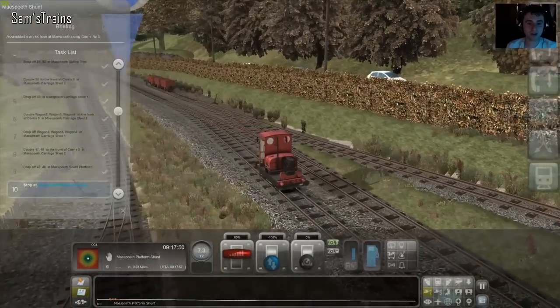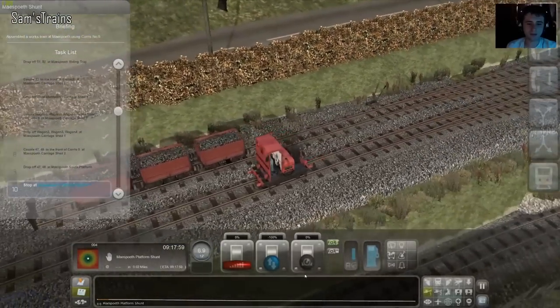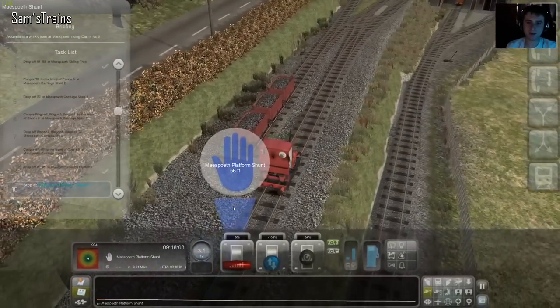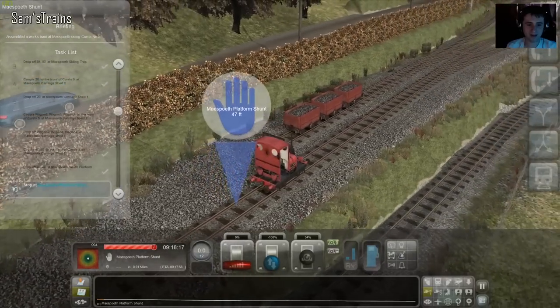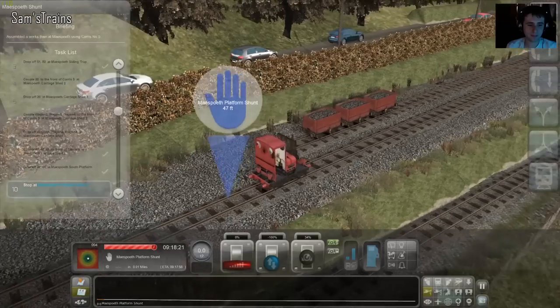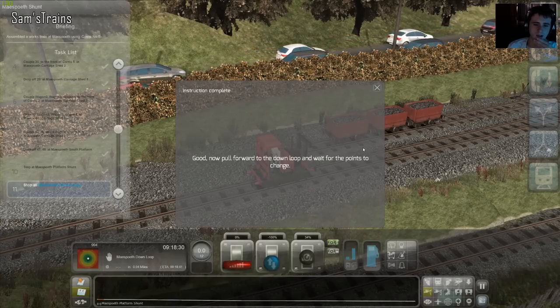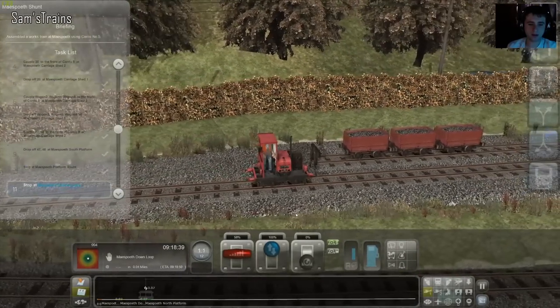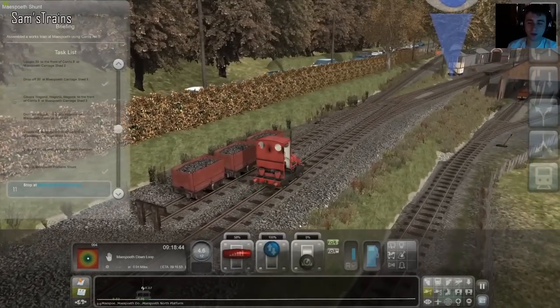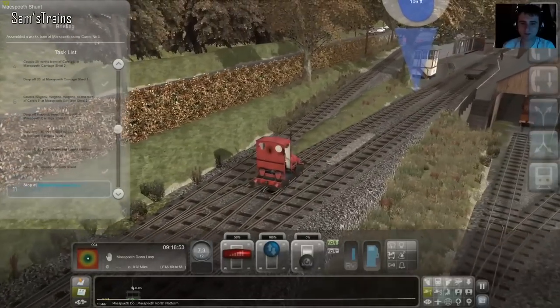I see what we've got to do — it is probably these three. We can stop a bit sooner really, I seem to be giving the points a lot of clearance, but I'll go as far as the marker just to be safe. Clutch — tapping Z to restart, just about saved it before it stopped dead. Pull forward to the down loop, wait for the points to change. A little bit of clutch on there. The speed limit should still be 12. My entire being is focused on getting this little shunter to do its job.